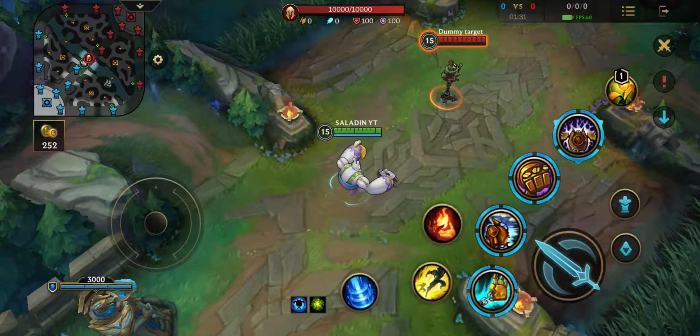Blitzcrank is a tanky champion played as a support. He is one of the best playmaking champions in the game, specialized in isolating a single target enemy from the rest of the team with his first ability.